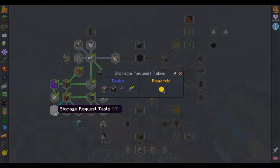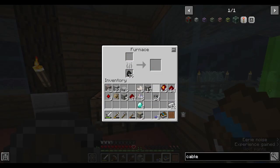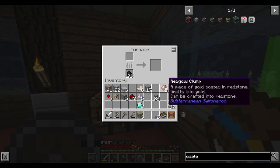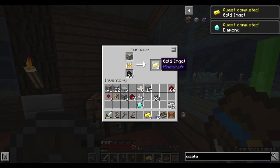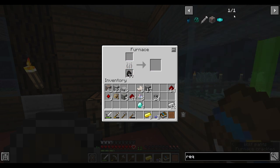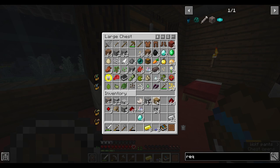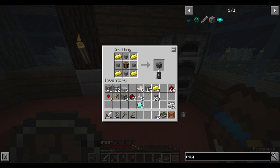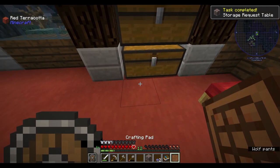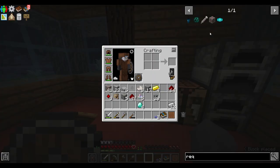All right, let me get my quest book and go to the storage request table. I'm gonna need a crafting table, gold, and a piece of gold coated in redstone. Let me smelt that one as well. For the request table, I still need 4 planks — make a crafting table. We need cables and, if I'm not mistaken, we need 4 gold ingots. There we go — storage request table! And it's gonna stay here. Now we are gonna need some cables.